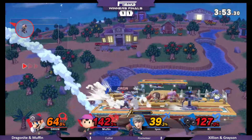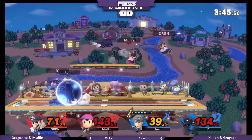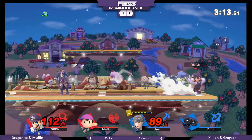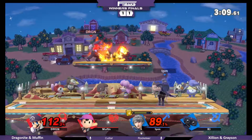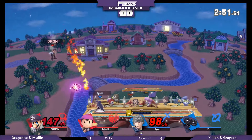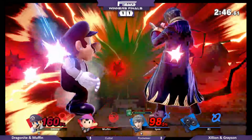Oh, this is a matter of who takes this first stock and then it's gonna be potentially a 1v1. This is really intense right now. Dragonite going off stage and finding himself in a lot of trouble. Grayson is the first one to go — Muffin is down there. Can Dragonite clutch this out, or will Zillion be able to keep his lead to take the set and go to Grand Finals? Charging up — Dragonite not giving him any space to breathe to charge up his final ability. You cannot let the Robin find space to charge. You also have to keep space enough and use that reflector sometimes. This is looking bad.